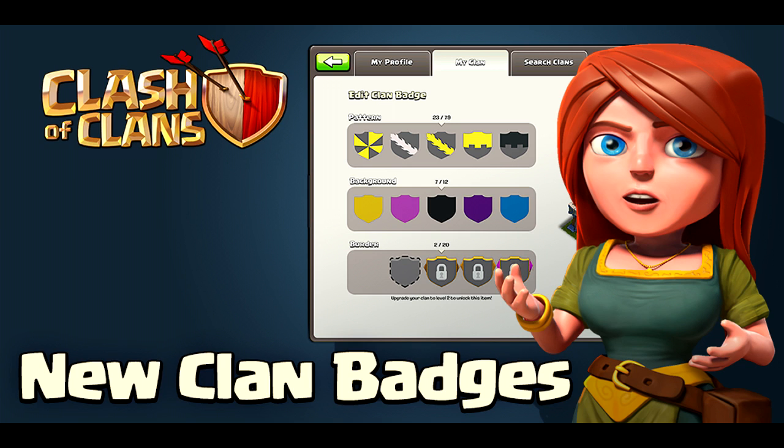Sneak peek number 2 is all about the clans in Clash of Clans. You have the ability to make your clan stand out by crafting a clan badge, with a choice of your pattern. You are able to fully customize your entire clan badge — the background, the border, the pattern.